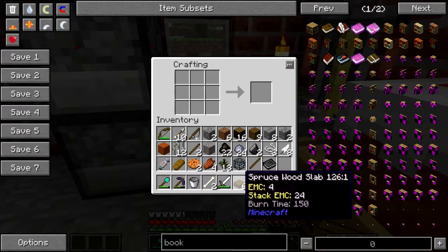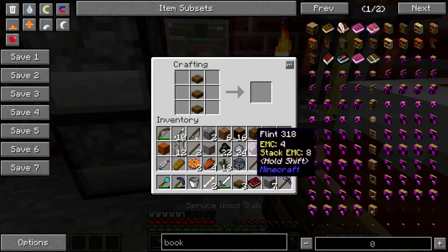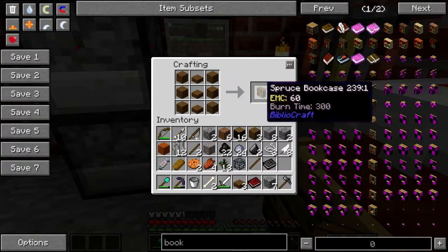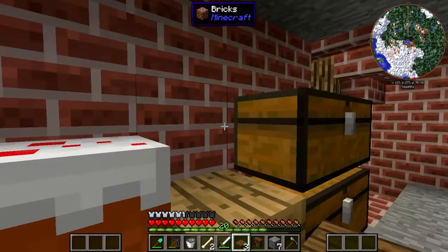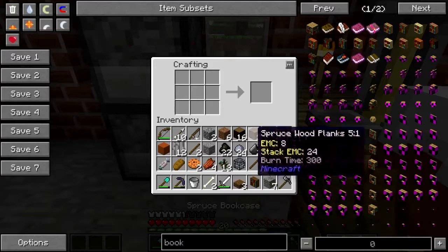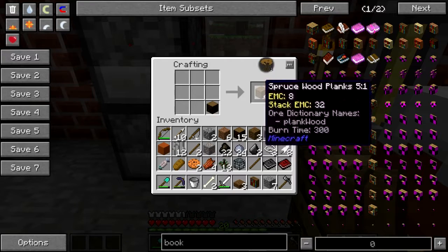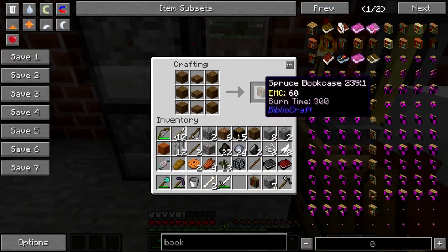Wood. How did I get all this crap in my inventory? I thought I got rid of most of this stuff I don't need. I just need one of those. I could make a second one to put all these crazy books on that I keep picking up. I will need one for a Thaumonomicon at some point.